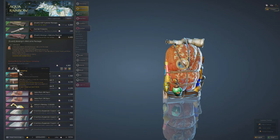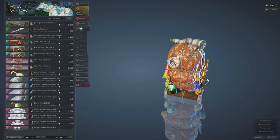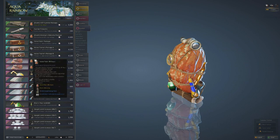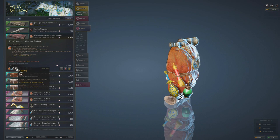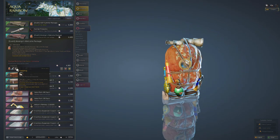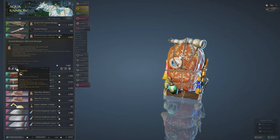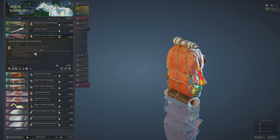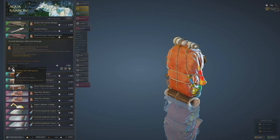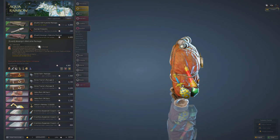You also get a Value Pack, but the number one thing people buy this package for is the Hedgehog pet. You cannot buy a Hedgehog any other way. The Hedgehog is a pet that allows you to gain more resources through gathering - it dramatically increases the drop rate and amount of items gathered. So this $44 package is a very good deal, and it's the only way to get that pet.